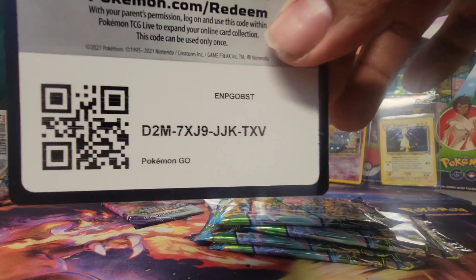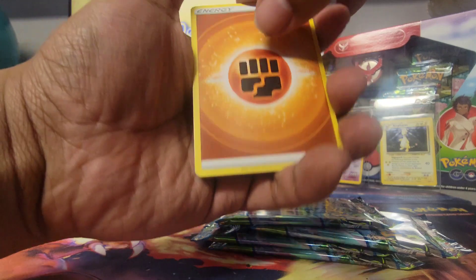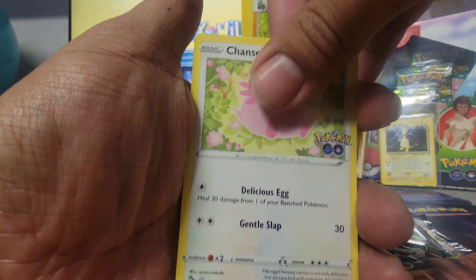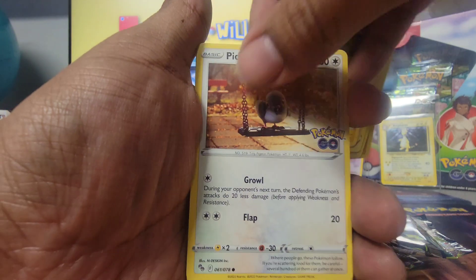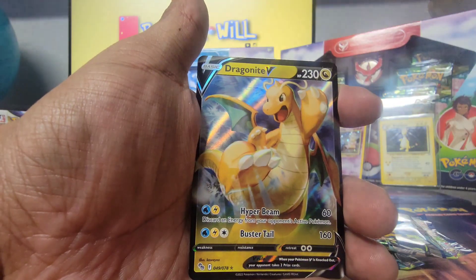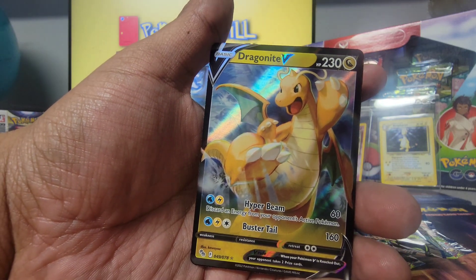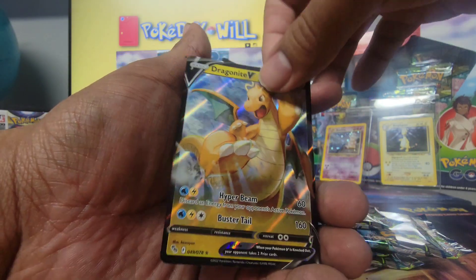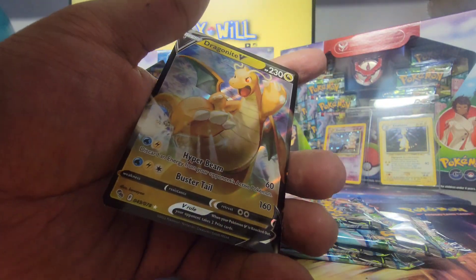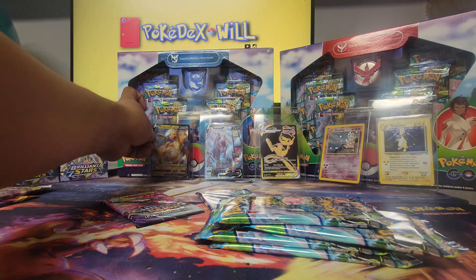Okay, here we go. One, two, three, four — Pupitar, Chansey, Spark, Pikachu, the Dove or the Tailow, Wimpod, Pikachu again, Numel, and oh cool — that is a neat Dragonite card. I kind of like his facial expression, really feeling that. Got a hit there — cool, I'll take it. That's one of six.